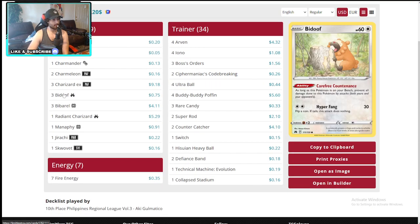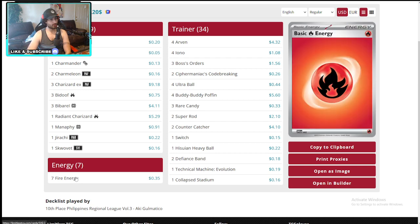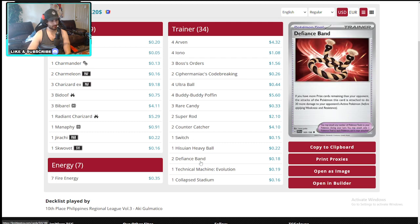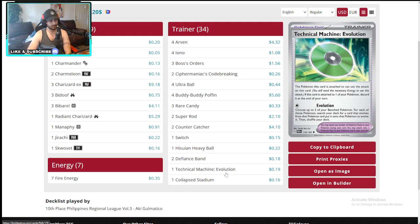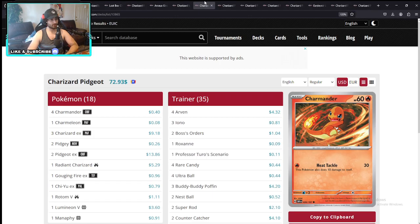There's the Charizard EX — got him with the Bidoof, no Pidgeot at all, just Radiant Charizard for a little bit more help. This one actually finished tenth. Code Breaking, two Defiance Bands — very strong card. Not even trying for the Choice Belt. Running fewer Rare Candies because we don't need that money for the Pidgeot. Really strong deck guys.